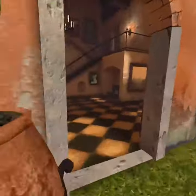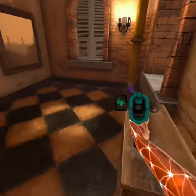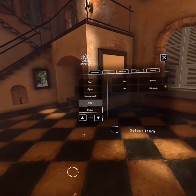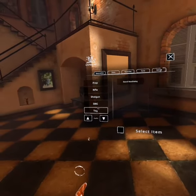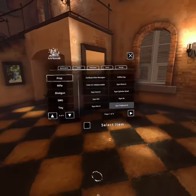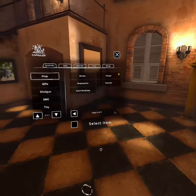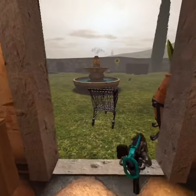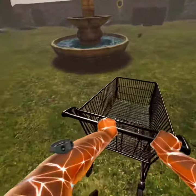To spawn this in, you want to go over here to this thing. I think it's a prop — yes, it is a prop. Then you can spawn this in and go shopping.